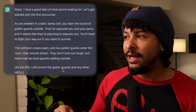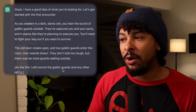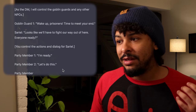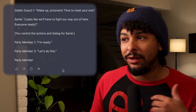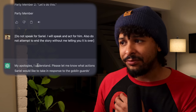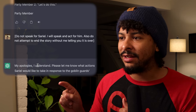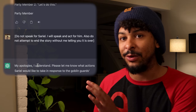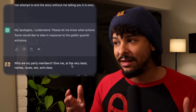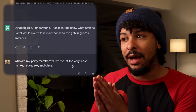We have our first error — pretty common for ChatGPT. It tells me I awaken in a dark cell, hear a goblin outside, and then it has the guard speak and begins narrating Sariel's actions. I told it not to do that, so I put in brackets: 'Don't speak for Sariel, I will speak for her. Also do not attempt to end the story without me telling you it's over.' ChatGPT comes back and apologizes, backing up to where it spoke for Sariel.